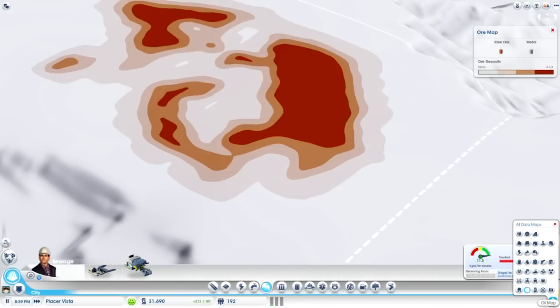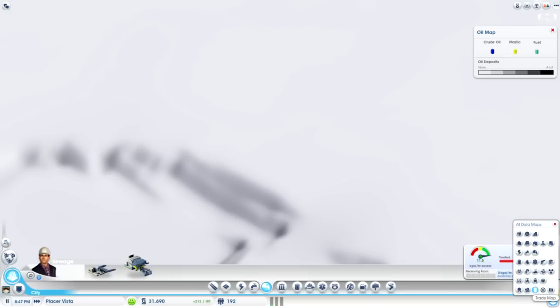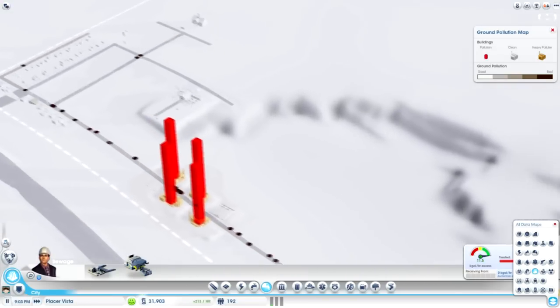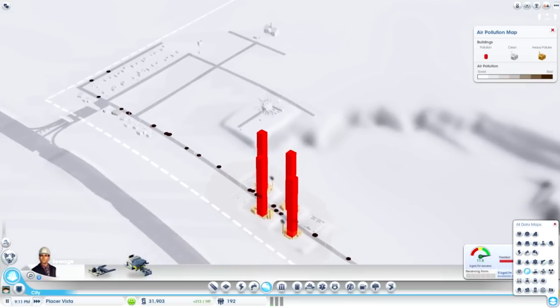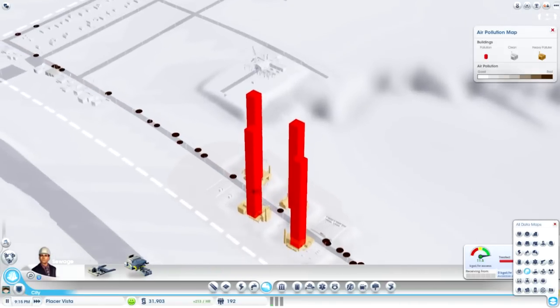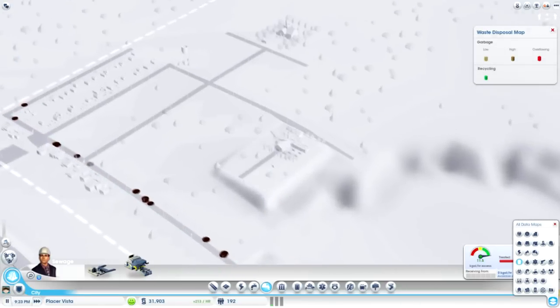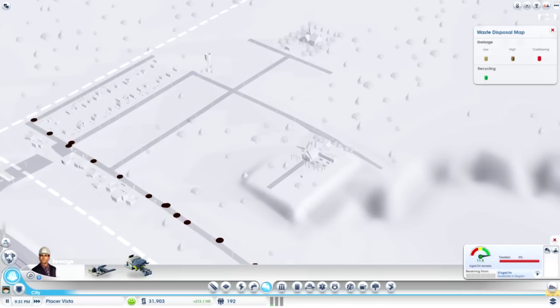Let's check the ores — that's a good spot because there's coal and ores. I don't think there's oil in this city... okay good. Trade map, don't really need to do that yet. Ground pollution, nothing yet, which is good. Air pollution, nothing yet either. Waste — not much going on right now since we just started, but it's good to know.